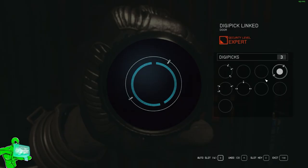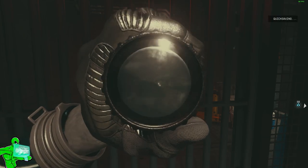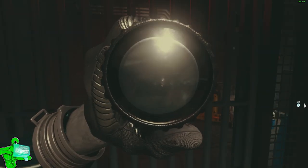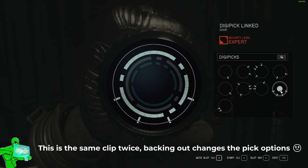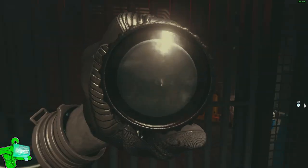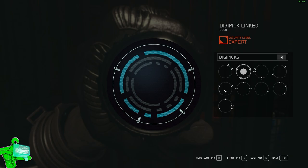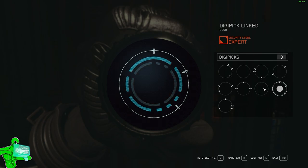Tip number three is a lockpicking tip. If you lockpick a lot and have run into seemingly impossible locks, you are not alone. To make this a lot easier, try this: when you open a lock to pick it, look at the options. No matter what lock level it is, if your first lock to break doesn't match any of your largest picks, back out and reopen it. For example, if you open a lock and you have a four-pick option but the slot has five holes and none of your four-slot picks fit, back out and try again. You don't use a digipick until your first placement of a pick. It's not a 100% guarantee, but it makes it much easier.